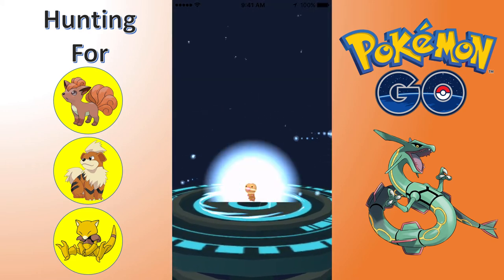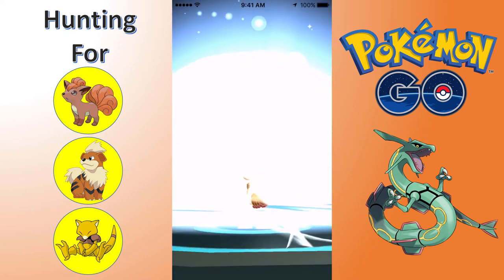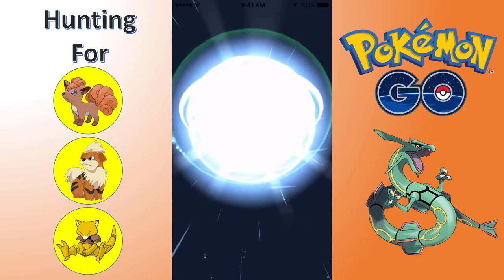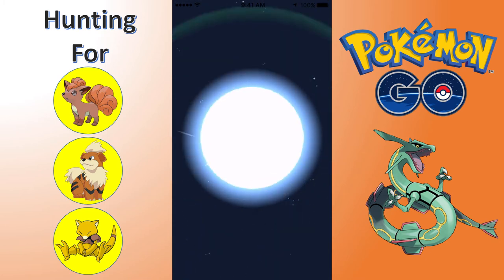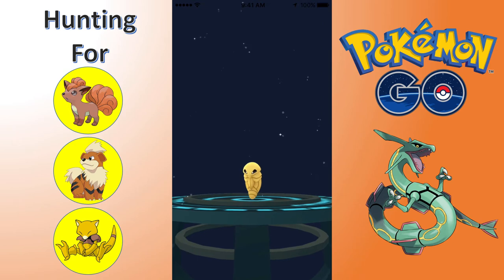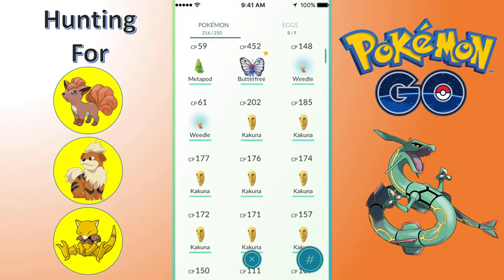I was pretty hyped about the eggs. I got some 10K eggs, and I want to be level 20 before I hatch those 10K eggs. A couple of my friends have sent me 1,000 CP eggs that they've hatched from 10km eggs. They were all at level 20, 21, 22 around those levels, so I want to get there so I can maybe hatch 1,000 CP plus.